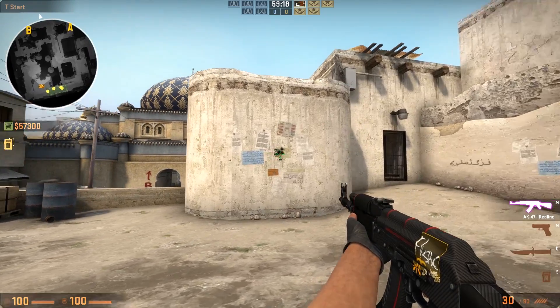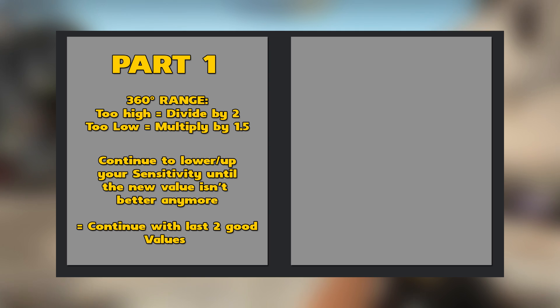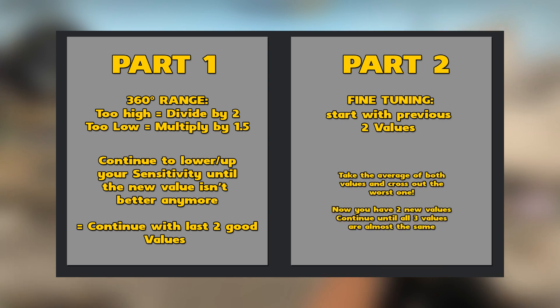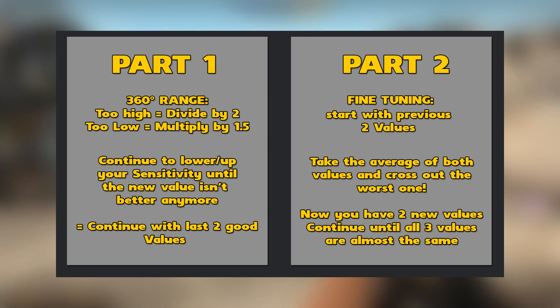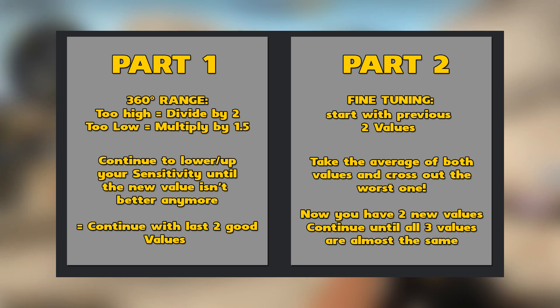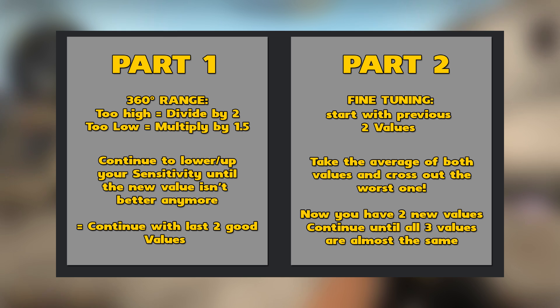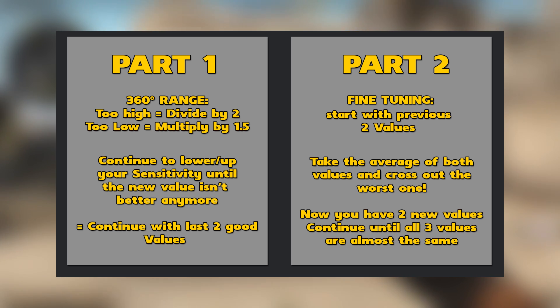Today we'll actually find out your perfect sensitivity — the number you have to put into your console. We'll have two parts for this. Part one is finding out your 360 range: the distance your mouse needs to travel from the left to the right side of your mousepad to do one full 360. You'll get this number, and if it's too high you divide it by two; if it's too low you multiply it by 1.5. You continue this until you reach the last two good values.